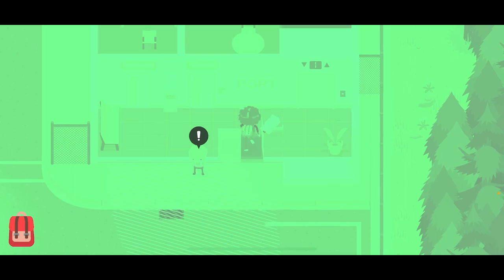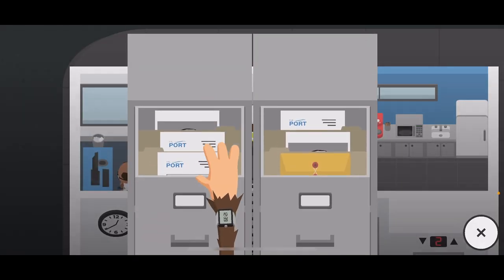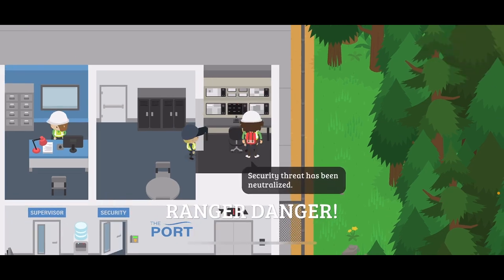I then used my night vision to see where the security cameras were, and I walked into the admin building with no problem. I went up to the second floor and found the secure cargo 1 code. However, my problems weren't over yet — I still had to move the security cameras in order to get into secure cargo 1.